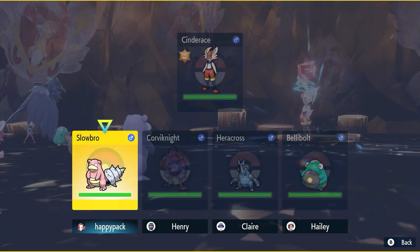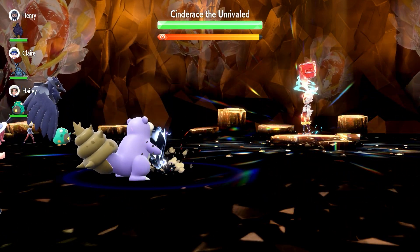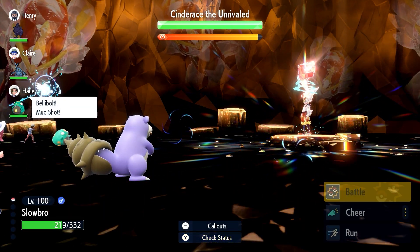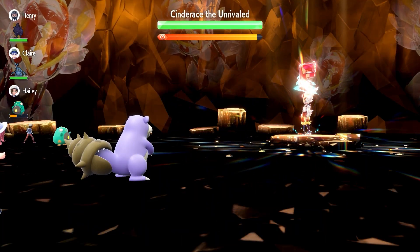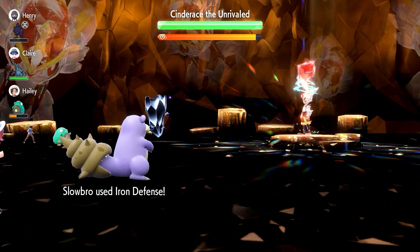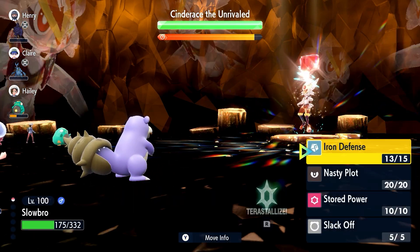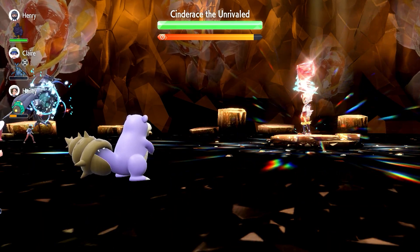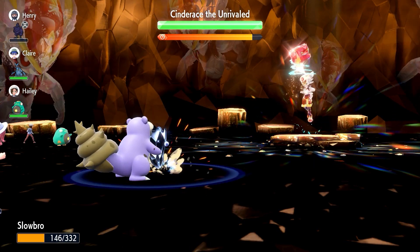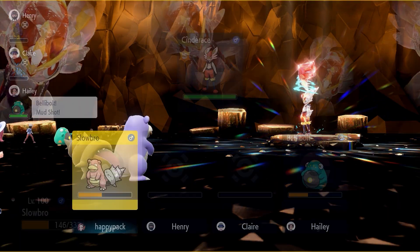The strategy is to build up 3 stacks of Iron Defense first to take as little damage as possible, and then stack up 3 Nasty Plots to max out your special attack.